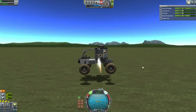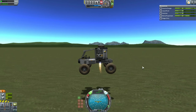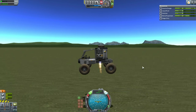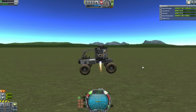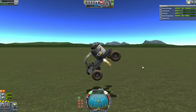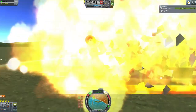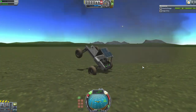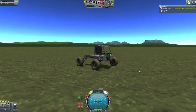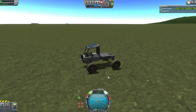Here we see it rising up fairly well balanced. It doesn't look like the RCS has to be used in order to maintain balance, but now we're going to have a crash test. It's coming down tipping forward — the worst possible situation for the crew cabin.